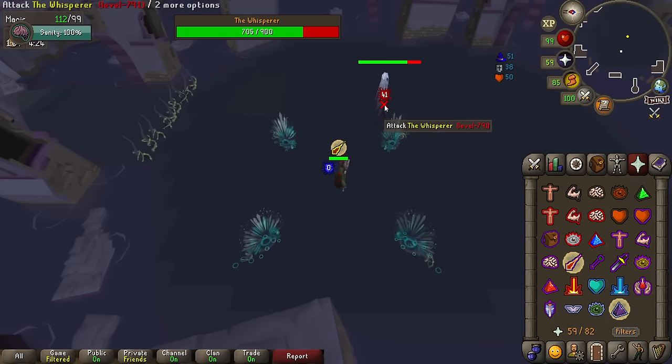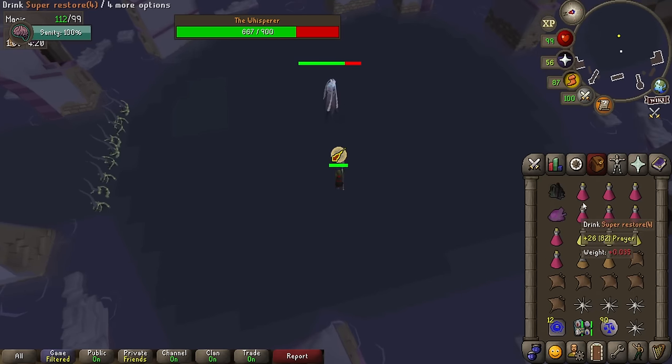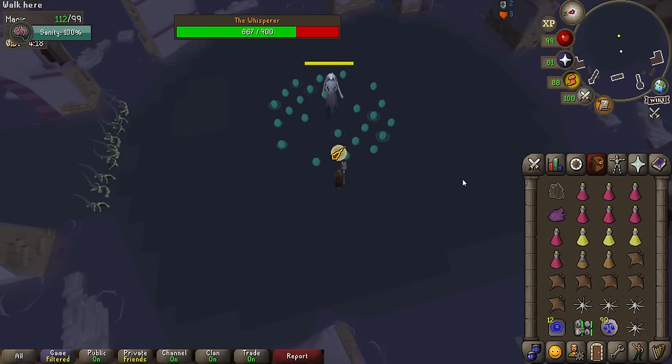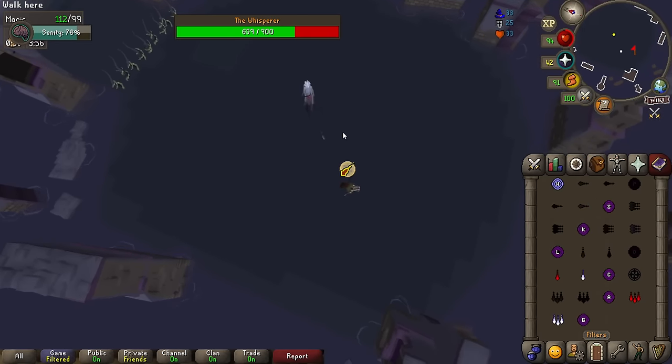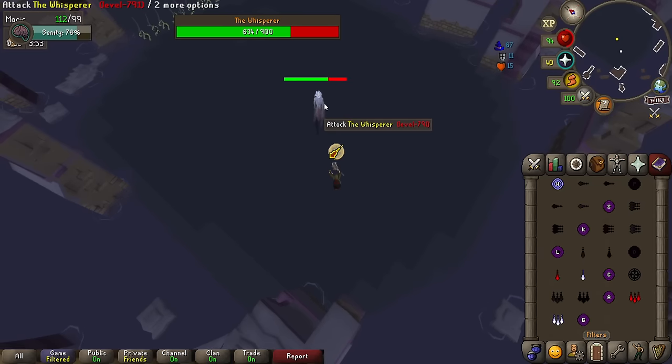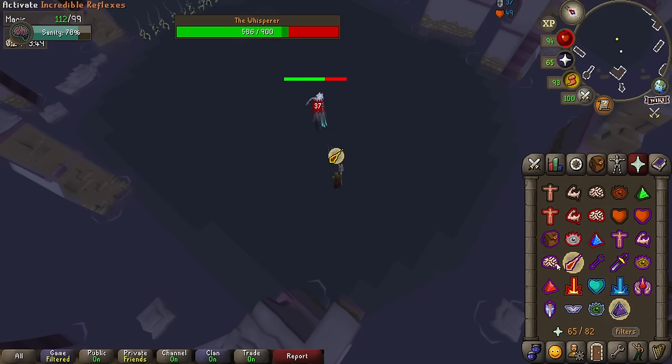To avoid this, simply move one or more tiles in either the north, east, south or west direction. When enough damage is dealt, the Whisperer will use a special attack and transition into phase 2. After every special attack, the Whisperer will freeze the player and walk towards you to do a big melee hit. To prevent this, simply ice barrage or use an ice spell on the Whisperer and it'll freeze it in place, preventing the attack.